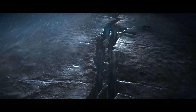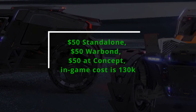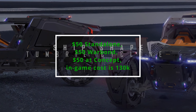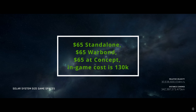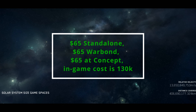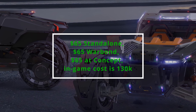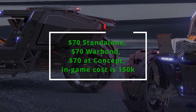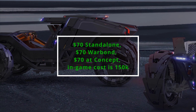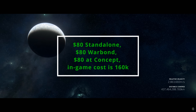Today we begin our trip through the Tumbrel manufacturer. The next vehicles are the Tumbrel Cyclone and its five variants. The Cyclone base is $50 standalone, $50 Warbond, $50 at concept cost, and $130K in-game. The RC: $65 standalone, Warbond $65, concept $65, in-game $130K. The RN: same pricing. The TR: same. The MT: $70 standalone, Warbond $70, concept $70, in-game $150K. The AA: $80 standalone, $80 Warbond, $80 at concept, in-game $160K.